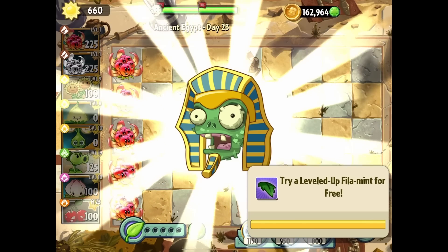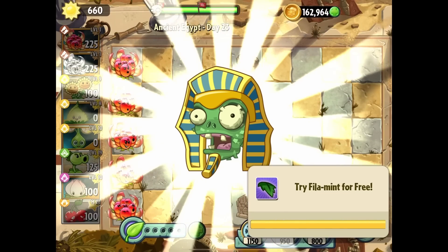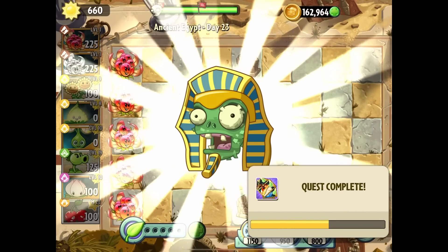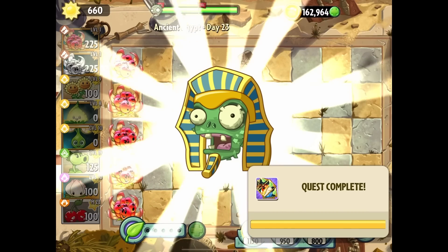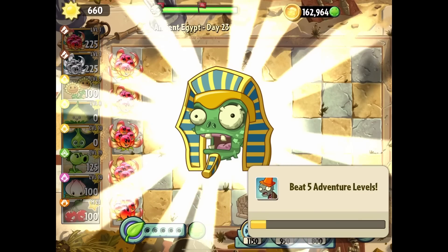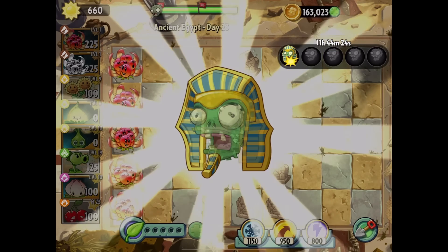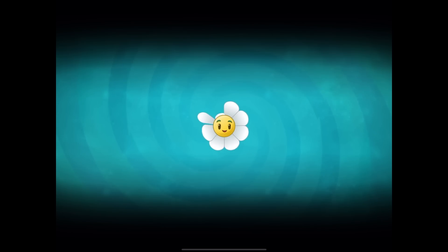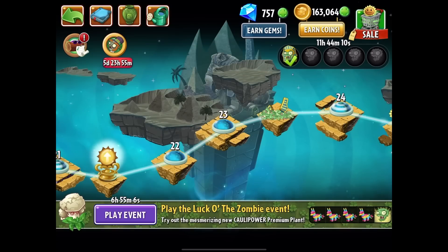I assume that once it gets more and more powerful, we're going to see it really take out the back zombies effectively, and then it'll be a lot more useful once it's leveled up. That's the hard part about this game — showcasing new plants. I almost need an account that only has level one plants just to compare properly. My other plants are in the level seven to ten range.